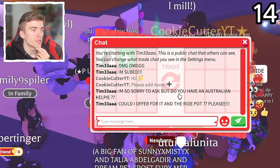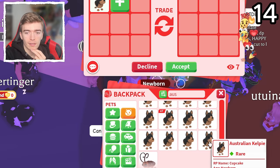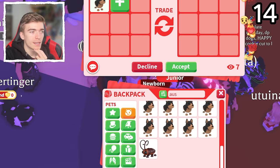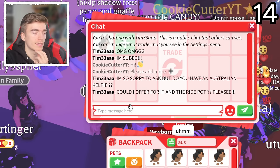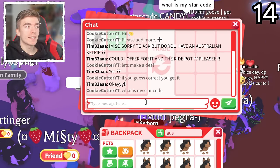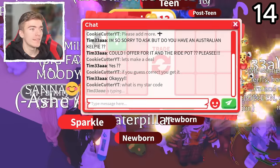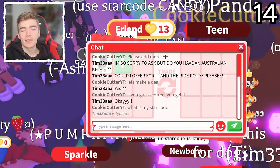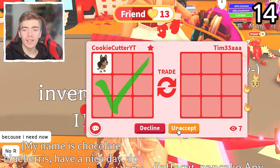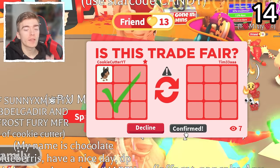This person just said they're sorry to ask, but do I have an Australian Kelpie? Believe it or not, I have a lot of Australian Kelpies, and I didn't know they were rare. I've got a couple Neon ones. I'm going to say let's make a deal — if you guess my star code correctly, you get it. The big hint is that it's my pet's name. I'm going to give them a countdown. They guessed 'Candy' — there we go, my star code is Candy. Take this for free! So be sure to go and use star code Candy when purchasing Robux or Roblox premium.